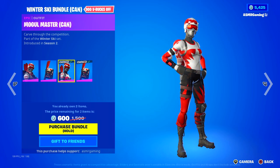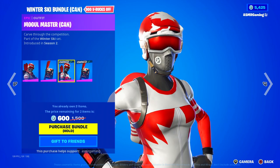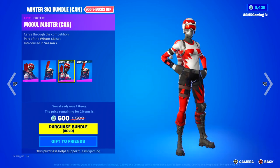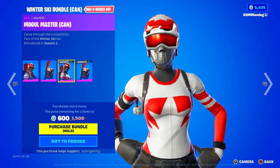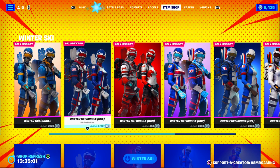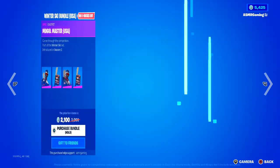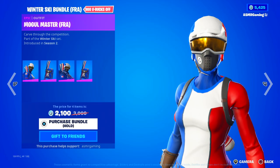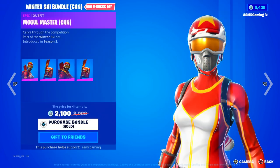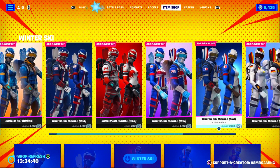Alpine Ace is great too, but for some reason all the tryhards seem to use the Mogul Master Canadian version. I think some popular YouTubers and streamers from Canada who are really good at Fortnite started using this one and made it popular, so a lot of people started copying. The colors look great on that one. All the skins are basically the exact same skin, just different colored variants — USA, Canada, Great Britain, France, Germany, China, Korea. There are very, very few countries available.